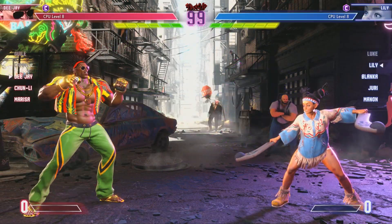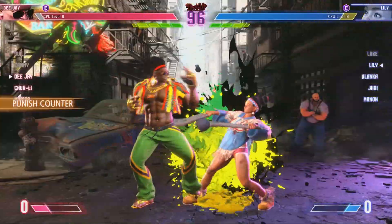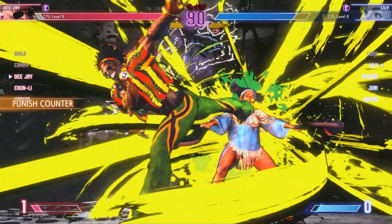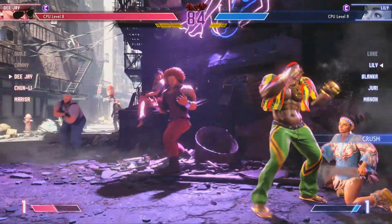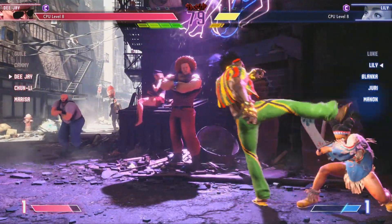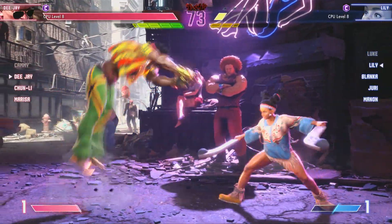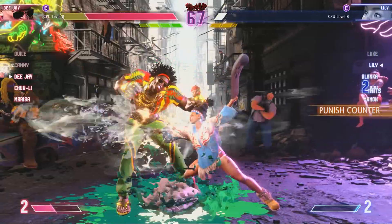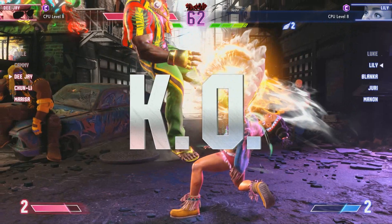Round one — fight! Let's see what these fighters have — hold your breath. Opts for the overdrive attack for just a little more damage — landed a nice one there. Player one chases them down — ooh, something's building, I can feel it. Smart decision — decides to meet them in the air. Radar up and running, smart decision. Heading into the end game now, it's getting tense. Denies the jump in — that was a good round.